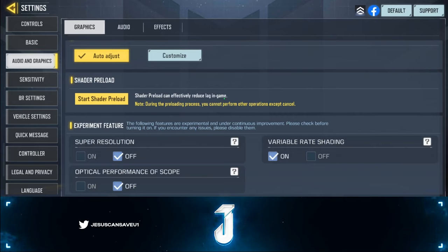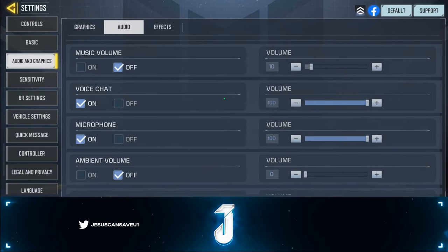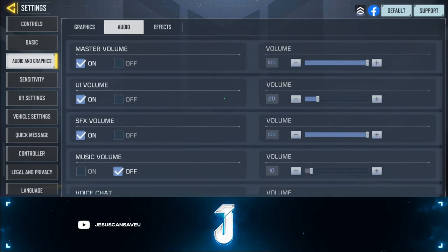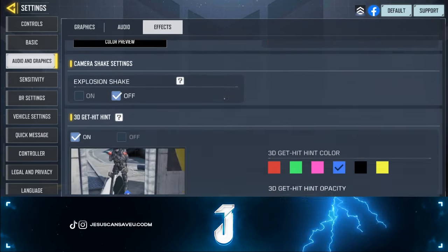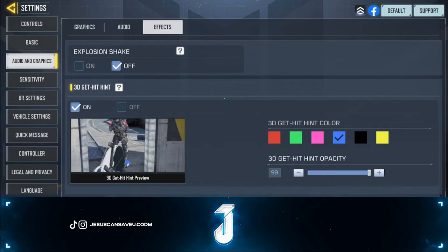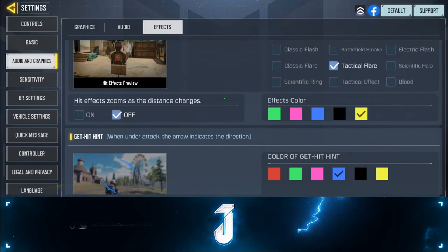I turn off super resolution, optimal performance, and scope — I don't think they're necessary and I care more about performance than visuals. For audio, set the wave volume to 20 and turn off all ambient volume. For effects, copy these or choose your own, but the must-do settings are: explosion shake off and hit effect zoom off — these reduce distraction while playing.